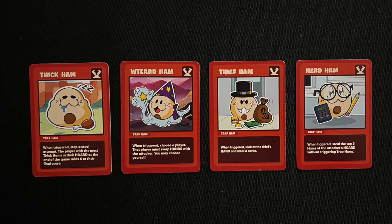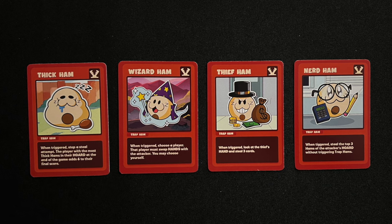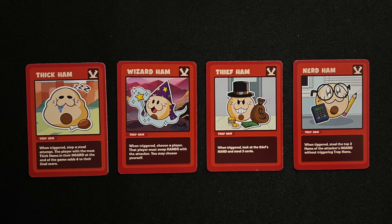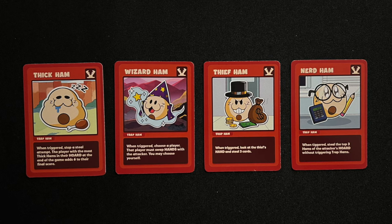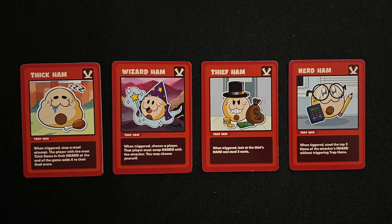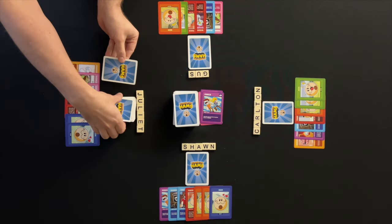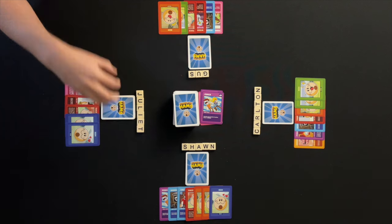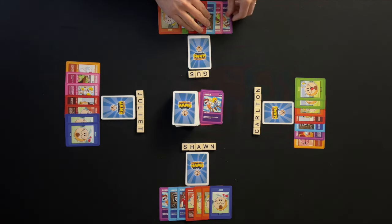There are four different trap hams and when flipped up during a steal attempt they are triggered. All trap hams stop the steal action from happening, meaning no hams are taken by the player of the steal action card. The effect of the trap ham is taken. Any normal hams are returned to the hoard and the trap ham is returned to the bottom of the hoard. Gus will draw to end his turn and play moves left to Carlton.